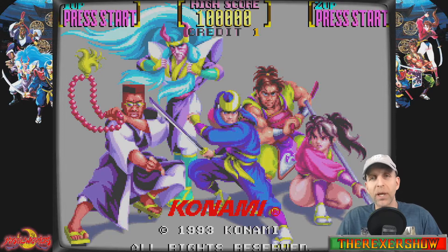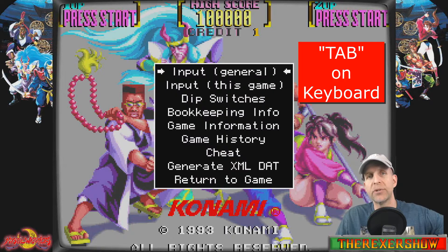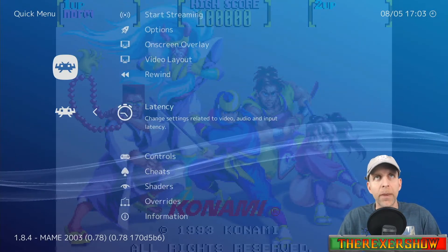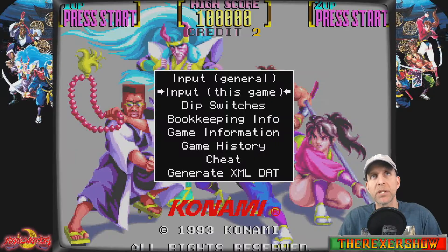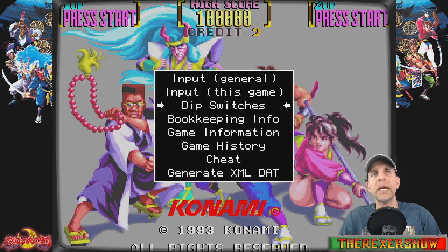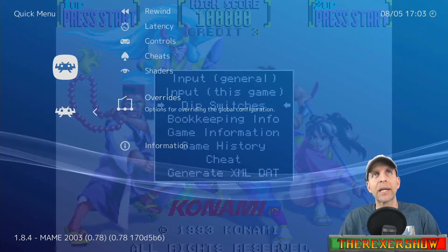So how do you change it to four? You've got to go into the main menu. There are a couple of ways to do that: press Tab on your keyboard and it'll come up, or you can go into RetroArch Settings > Quick Menu > Options > Display the Main Menu, go back into the game and it'll pop up. Go down to Dip Switches, find 'Number of Players,' and we're going to change it. To get rid of the main menu you've got to go back to Quick Menu.